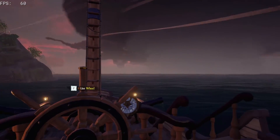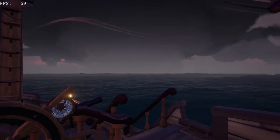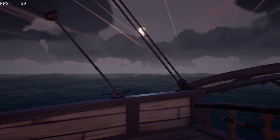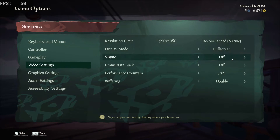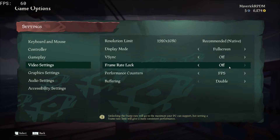If you look here, I'm stuck at 60 frames per second, even though my computer and monitor is capable of going to 144. If you ask around, people pretty much tell you to disable VSync and uncap your frame rate and all that, but as you can see here, I've done that and I'm still stuck.